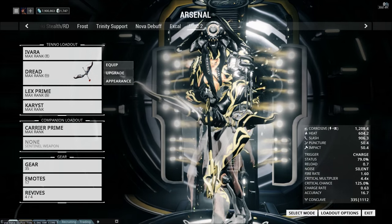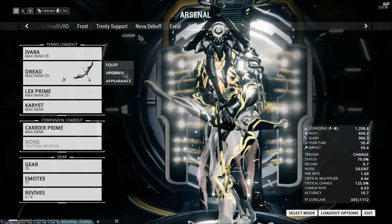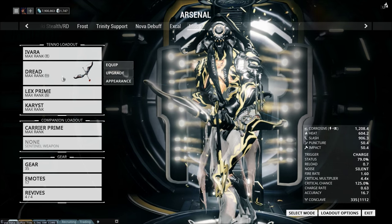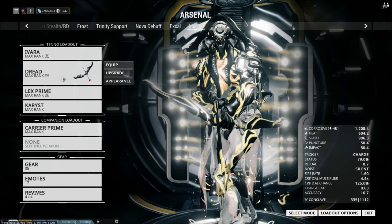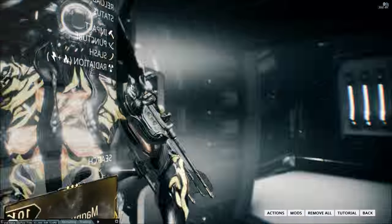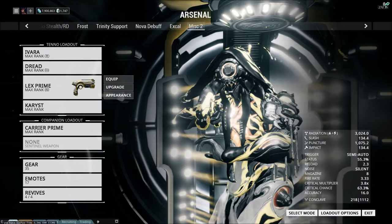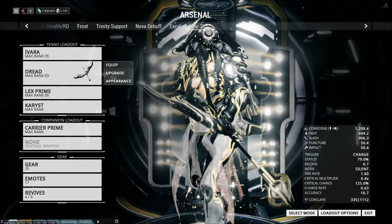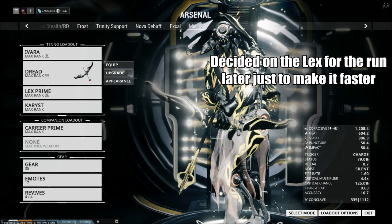In terms of what weapons you're going to want to use: silent weapons that do a lot of damage. Most of the bows — Dread, Paris Prime, Rakdosernos — weapons like that that you can pretty reliably instant-kill enemies with, especially in a line with punch-through, very effective. I lensed my Lex Prime and just put the Suppress mod in it to make it silent, so I can use that as well, because it instant-kills most of the enemies there. For this run I'm going to be using the Dread because I'm actually working towards that specific lens and unlocking that tree of abilities.